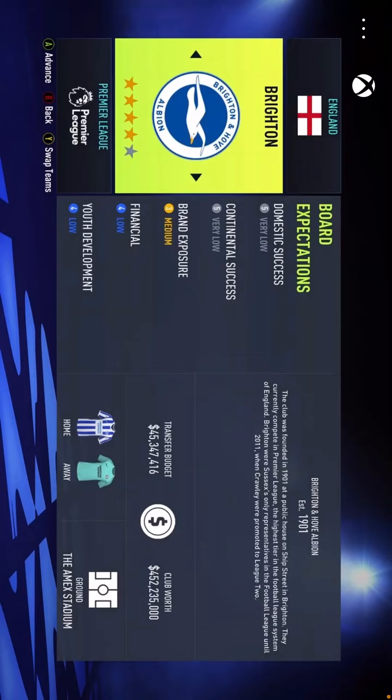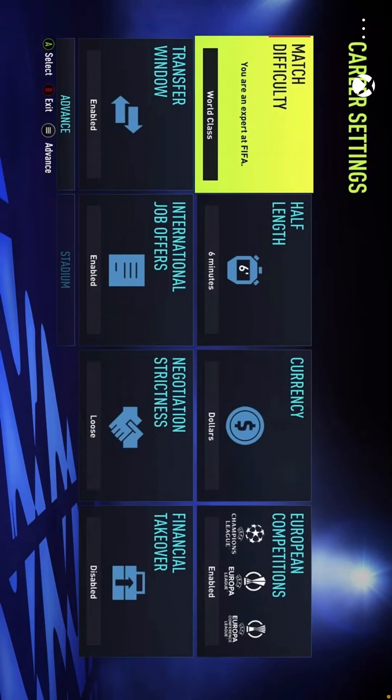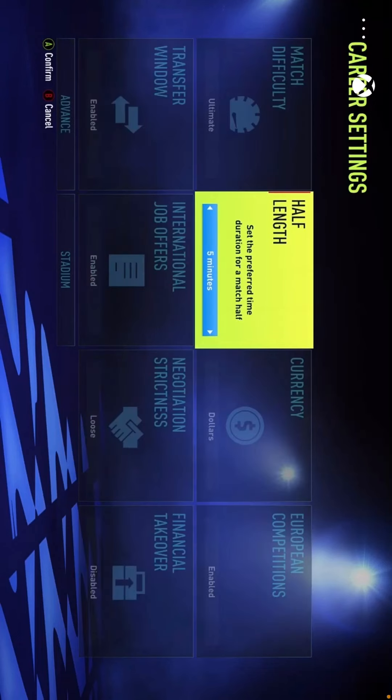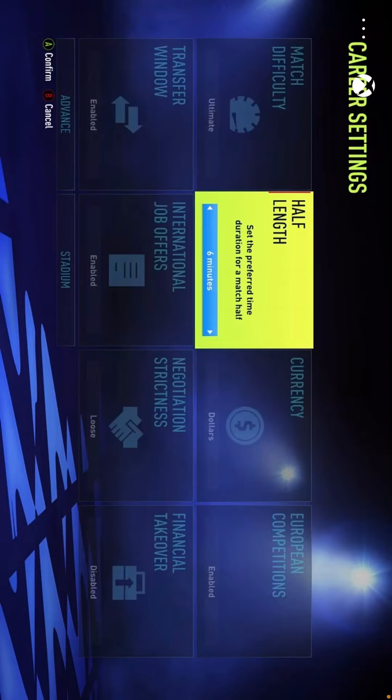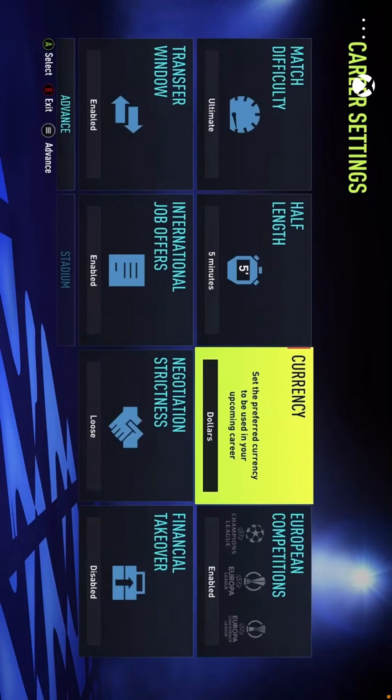I think we can get those objectives done. Obviously Brighton haven't won many trophies — we've won League Two twice and once more, so it will be the first major trophy if we win one. I will not be playing on World Class — I'll be playing on Ultimate. Five and a half minute halves gives us just the right amount of time, maybe score a goal and keep it realistic. Six minutes is a bit too long — it just becomes a goal fest.